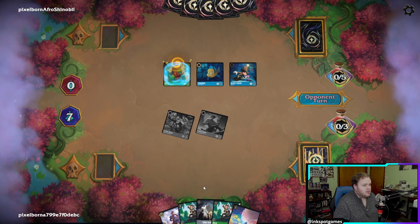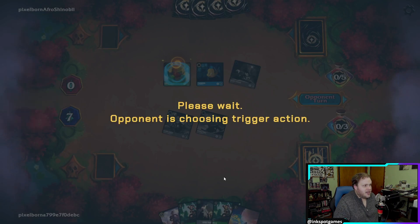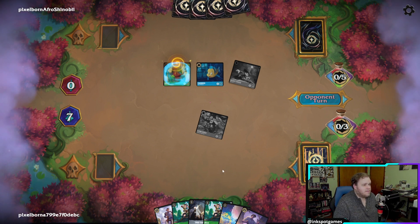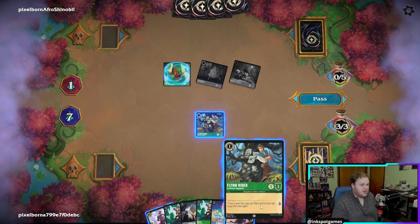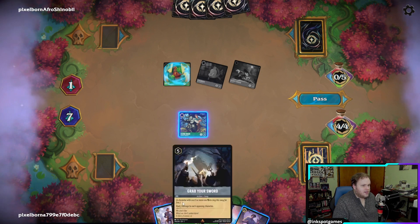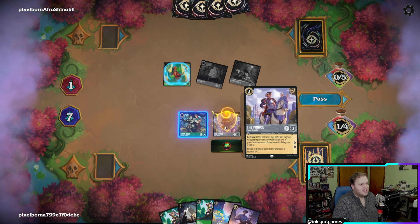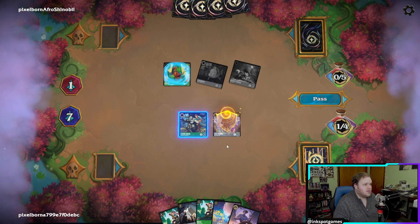They have Kuzco. We have Grab Your Sword. We're going to have to start thinking about this soon. Thankfully we do have a way to deal with the Kuzco — I'm just not seeing enough ink. Their own Mother Knows Best bounces back Eric. I'm not mad about that, they'll finally quest. We'll ink Flynn Rider and play the Prince. We saw that — it didn't let me bring them in exerted. That's a Pixelborn glitch.